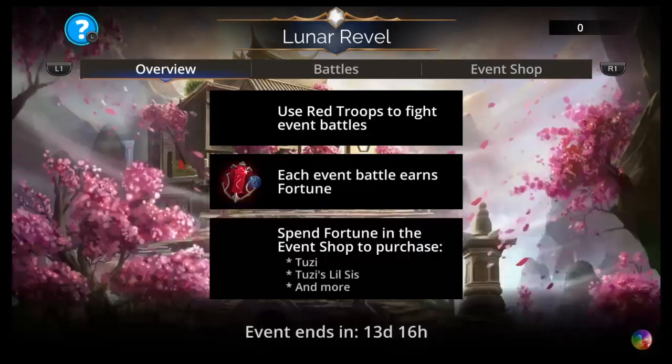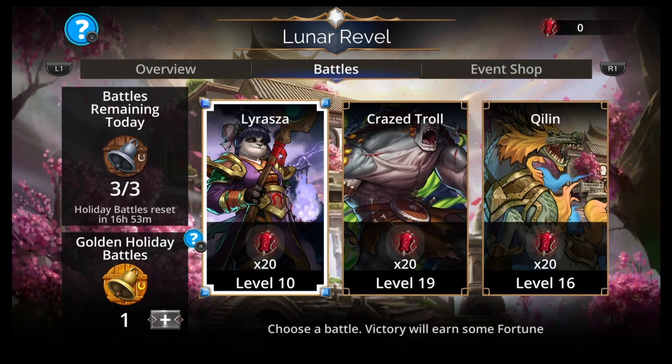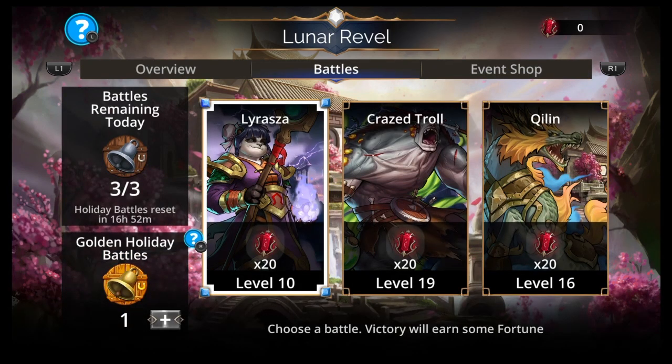Lunar Revel is probably the most important thing, so let's make some teams. Red is the restriction here — use red troops to fight event battles. Each event battle earns fortune. Spend fortune in the event shop to purchase Tuzi, Tuzi's Little Sis, and more. It's exactly like the Krinklemus event and the Halloween one — they're going to do this for every holiday. You get like three battles a day, you can buy more — you should probably buy the 50 gem one. You got one golden holiday battle which gives a little extra points. Three battles a day, you can buy more battles with gems. I just do the highest level — I don't think there's any reason not to.